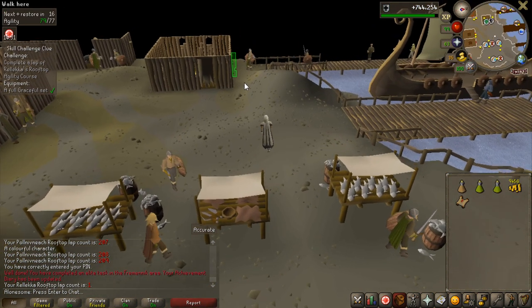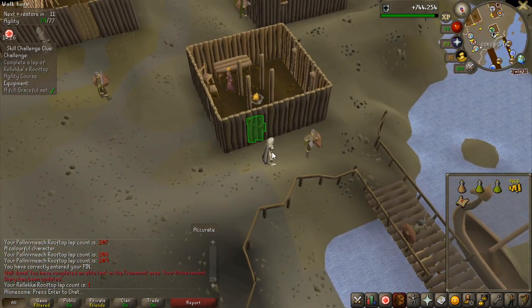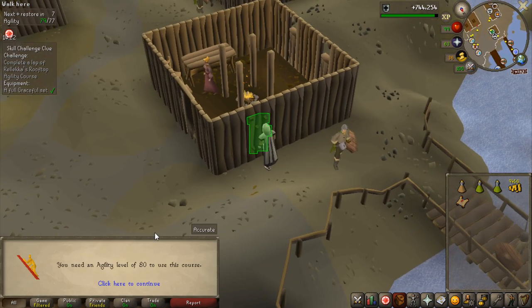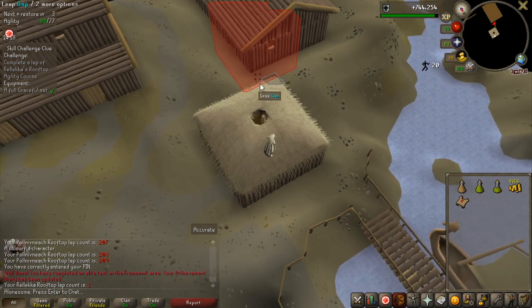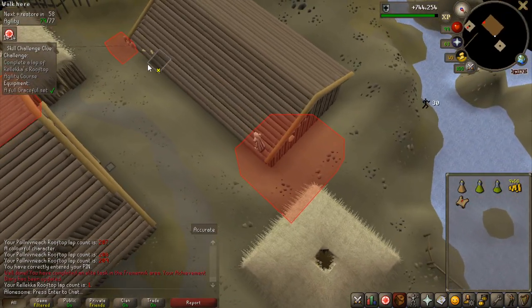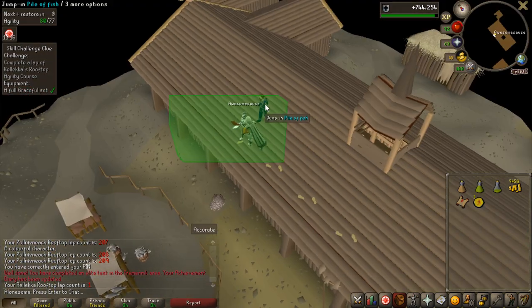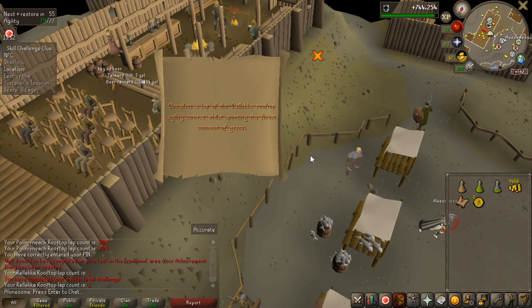I actually don't need to get 80 agility. I thought that boosting agility didn't work for the courses like this, but look at this - I have 79 agility now. If I drink an agility potion I can actually do it. I thought it was only for shortcuts, but I guess it works. So we can actually complete this step now. Let's see if it gets completed - yes it does. That is awesome.